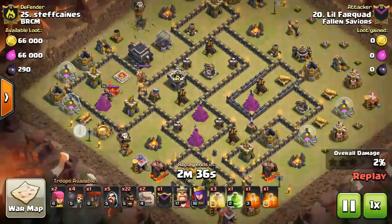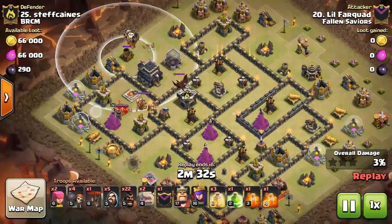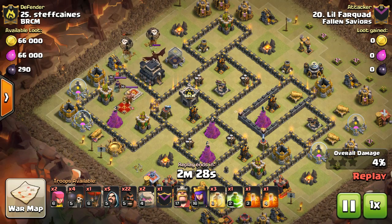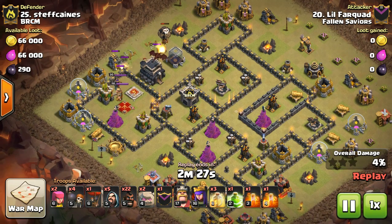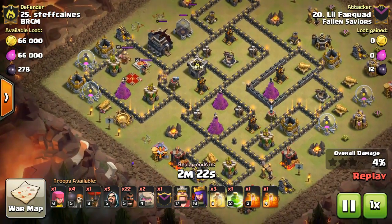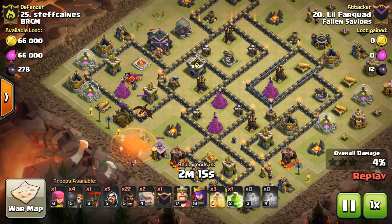There's one there — that archer tower is going to take out that mortar. The dragon comes out, so I get a nice little dragon lure out of it. Then I deploy basically just an archer over here to pull the dragon down and throw a couple of poison spells down.